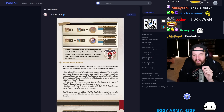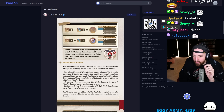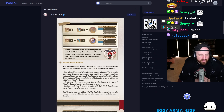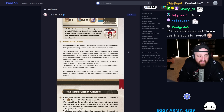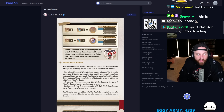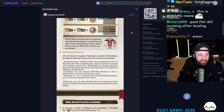It goes a little bit further because there was another change to make this even more unbelievable. In version 3.0, Trailblazers can obtain Wishful Resins through the following means at the start of each version update: Nameless Honor — a Wishful Resin can be obtained for free via Nameless Gift after completing weekly or periodic missions. This sounds like we're going to get one of these per week, which could be crazy — one of the four substats every month. I'm going to recommend everybody to most likely just use this for your supports, as that seems like the better option.